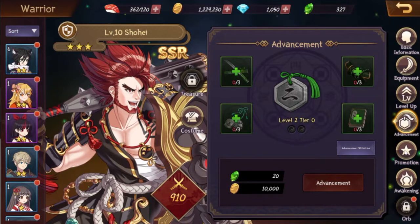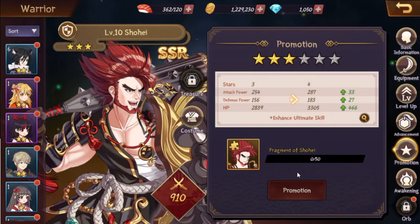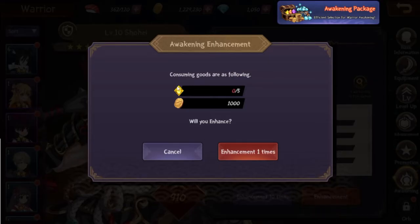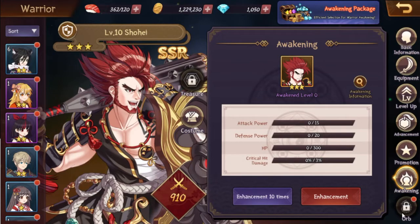Then you have advancement, which advances your character's tier. I think it helps their abilities — they didn't really explain it, but their overall power level does get stronger when you advance them. You also need fragments to move them up in star level. Then there's awakening — you can awaken them, but we need golden awakening stones for this one. And there are orbs which I haven't unlocked yet, but I think they open up soon.